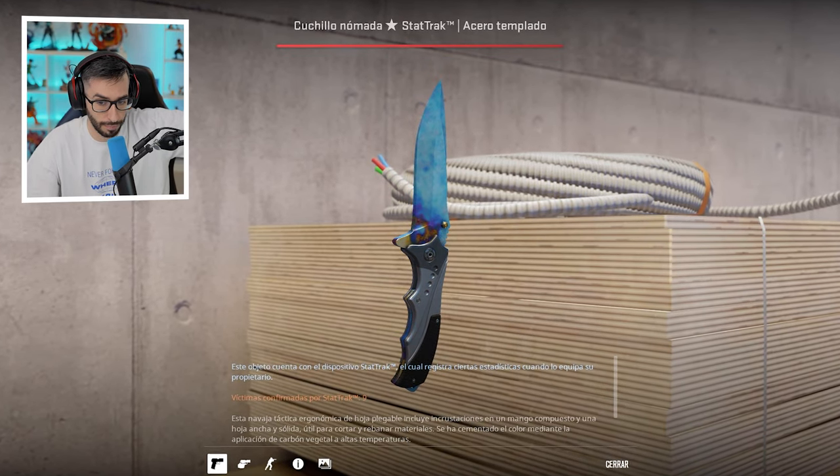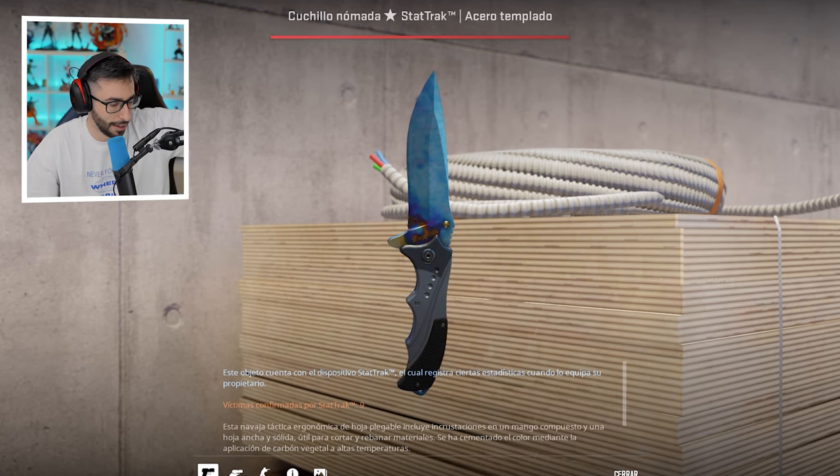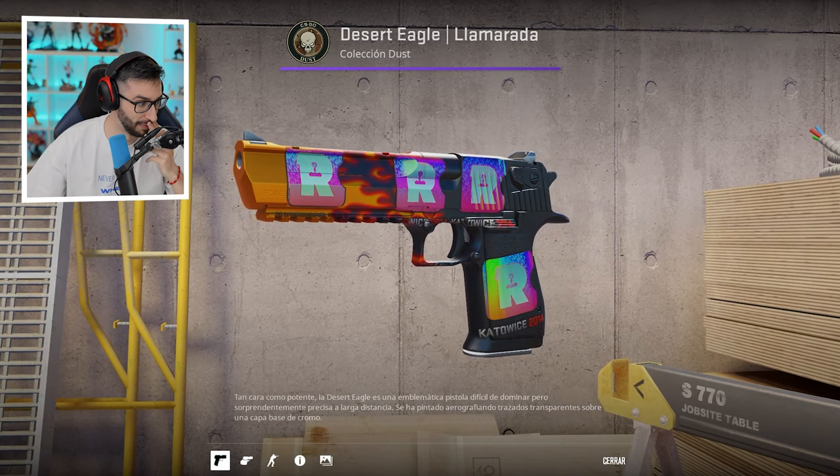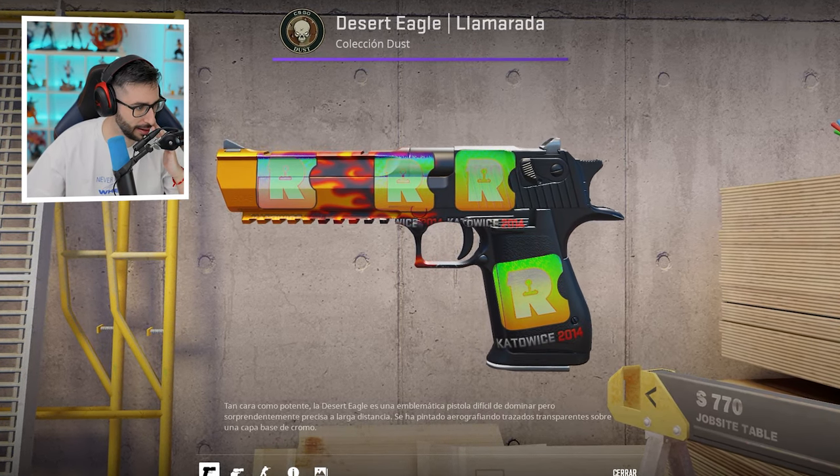He has a Nomad Blaze, a StatTrak, Mini Malware... I'm trying to summarize it but I can't — I am blown away and this is only number 4. He has a Falchion Blade Factory New with 4 Reason stickers, which are very expensive, each worth maybe 20, 30, or 40 thousand.